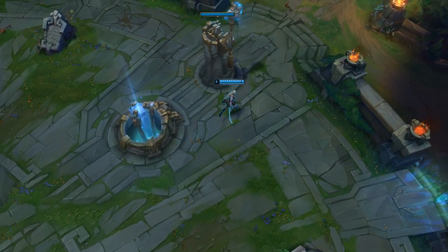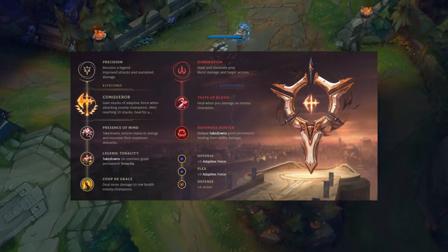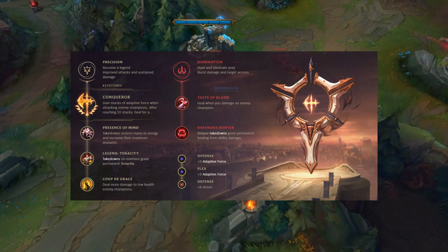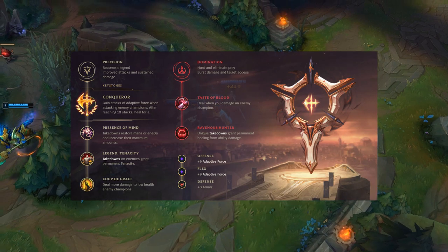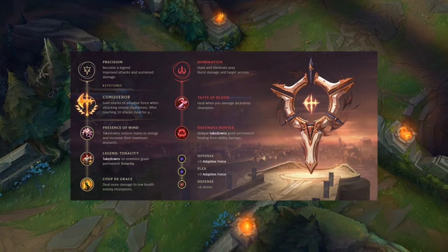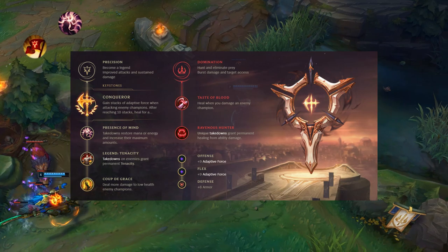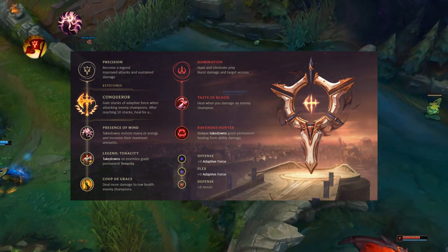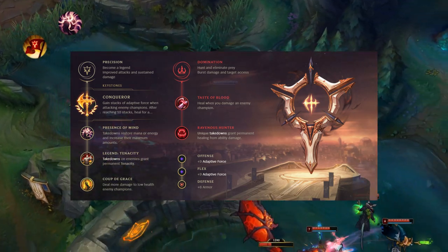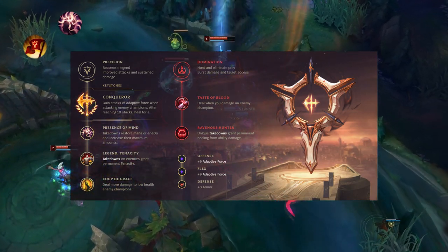For runes, since Diana is DPS-based and good at sticking to enemies, I highly advise Conqueror for sustainability along with your W, keeping her healthy and tanky in extended fights. That's her bread-and-butter rune. After that, you can take Triumph or Presence of Mind. Triumph is great for surviving fights, especially in teamfights. But Presence of Mind is highly advised because when she's fighting multiple champions and comboing a lot, she runs into mana problems, especially in the late game — and it helps in the early game too.